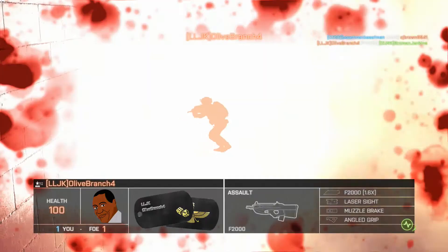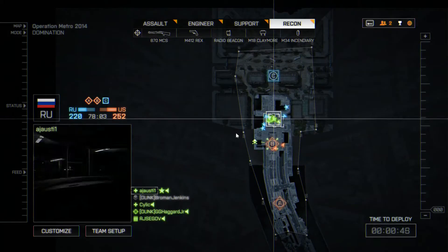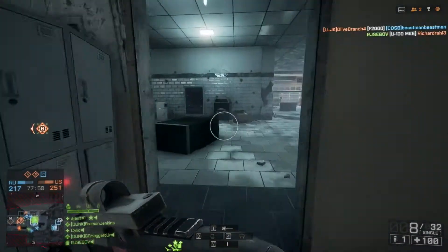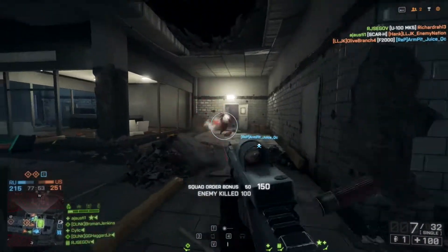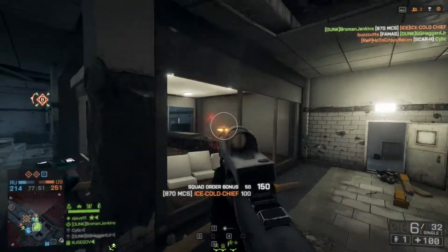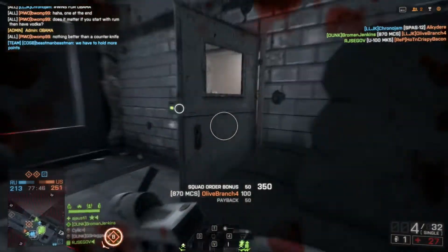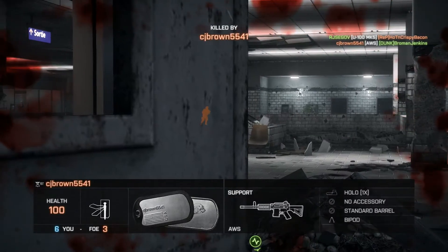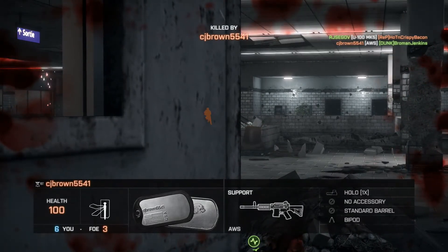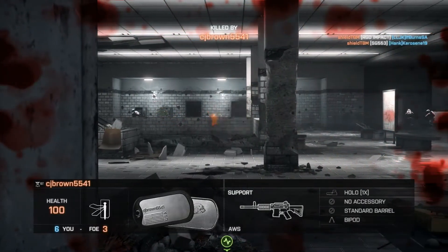You see a lot of claymores on this map right now. The goons I was playing with and I were putting them down to try to get some claymore kills. A lot of us don't have many, and some people—not me—are trying to get to 500 kills with claymores. Just got hit by the AWS there—AWS has become a super weapon, so if you ever see me die to that a lot, that's because of that. It's just a really good gun now, even with the first nerf they put on it.